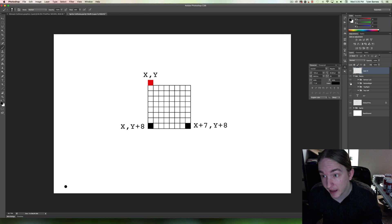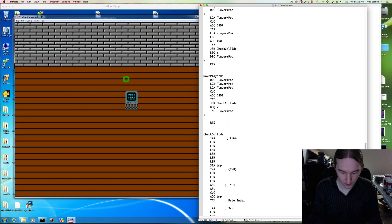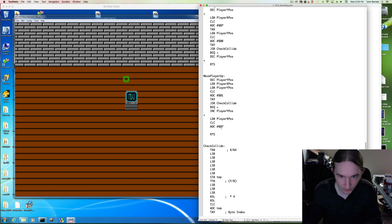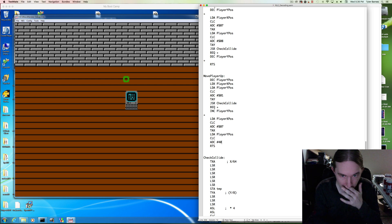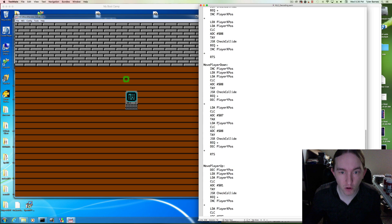Load a with player x, clear the carry, add with 7, transfer to x. Load a with player y, clear the carry, add with 1, transfer to y. Check collide. Branch. And if we've collided, we increment player y position. This should be all four corners of our sprite.